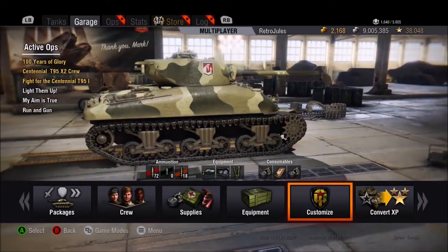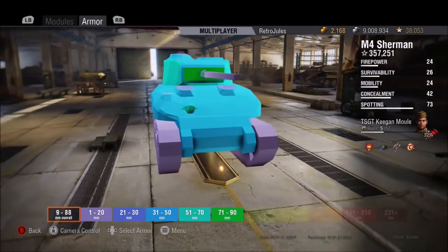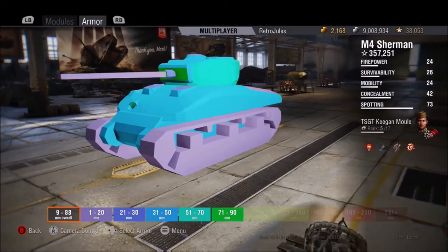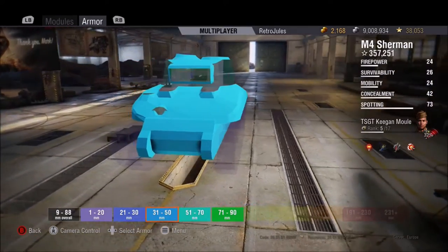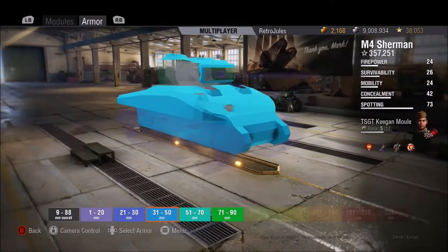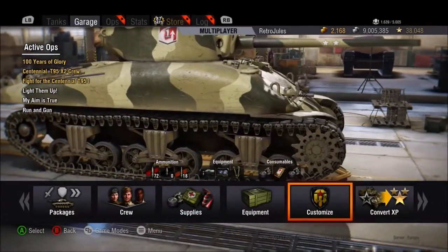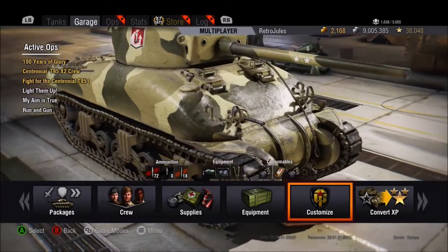Just over 49,000 of them were manufactured by the Americans, so it can't be a bad tank if they made that many. The armour is fairly weak with 50mm on the front and 38mm all round, but angling the front can help bounce light tank shells and some mediums, though it isn't that reliable. The turret armour is better at 63mm all round with a very well armoured mantlet.